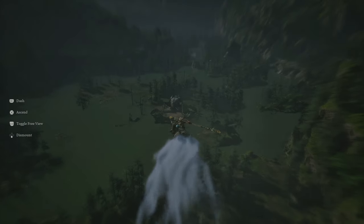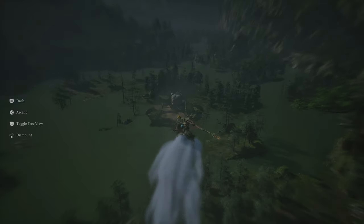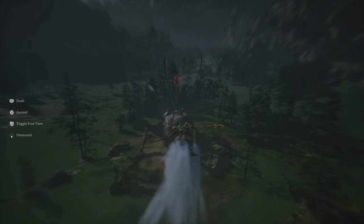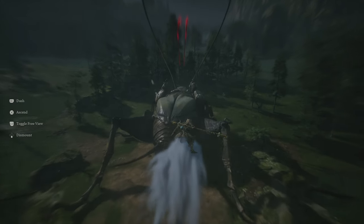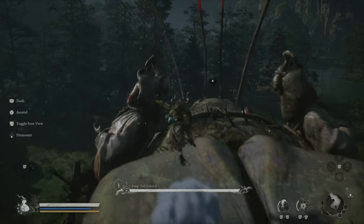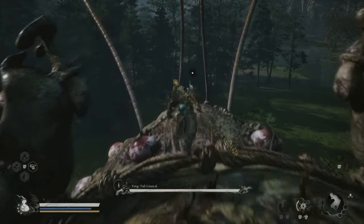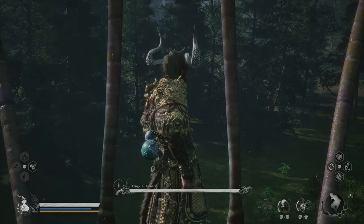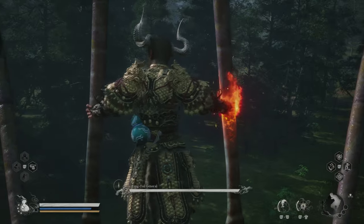We're gonna jump on his back if I can get this right. Hope he doesn't jump again — that would suck, otherwise we'd have to wait. So what I'm gonna do: we're gonna jump, we're gonna hold R2, we're just gonna hold it and not do anything else. Just gonna hold it — don't let it go.